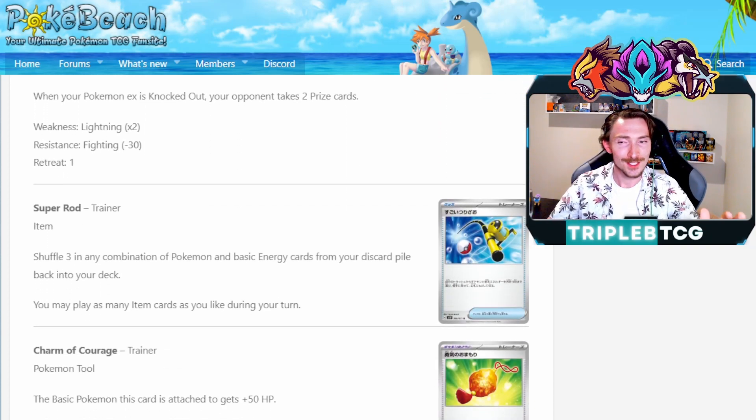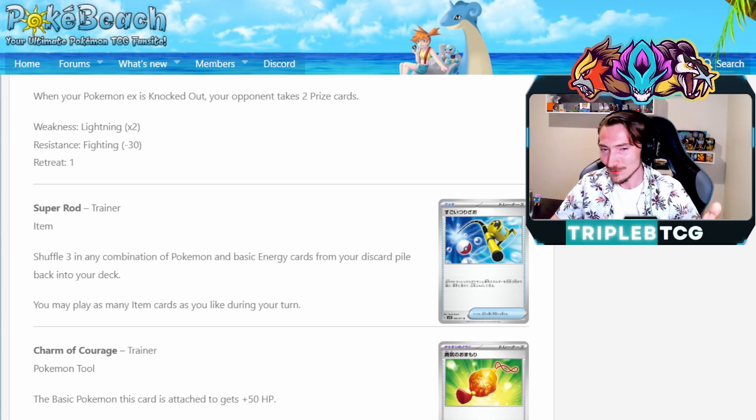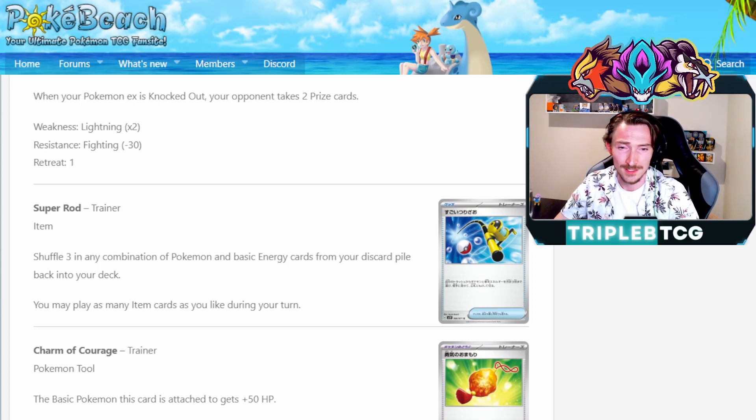Into the trainer cards, we are seeing a reprint of Super Rod, which lets you shuffle any combination of Pokemon and basic energy cards from your discard pile back into your deck. Great way to get some recovery. We didn't seem to have a lot of recovery options at the moment — mainly just being Klara. We're also getting that new nurse card in Scarlet and Violet that lets you shuffle five Pokemon back into your deck, so it's good that we're getting it in an item card as well.